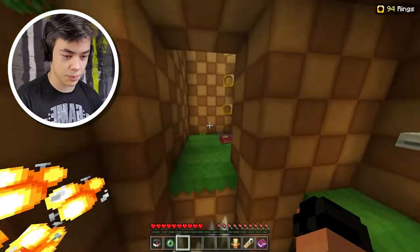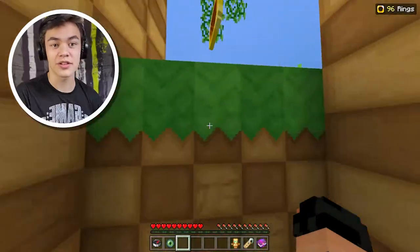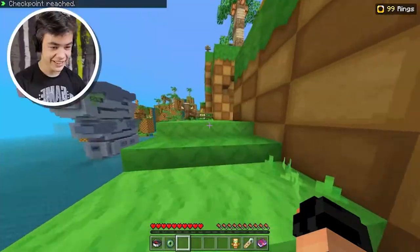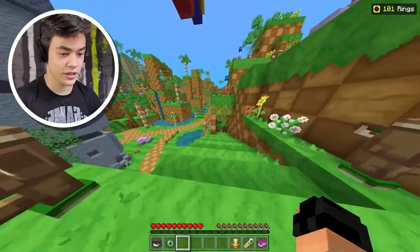Alright, jump over that empty spike pit. I almost got hit by that bee over there. So lucky. Is there anything over here? No, there isn't. And I fell into the void — I fell directly into the spikes. I tried pressing spacebar and it just didn't work at all.